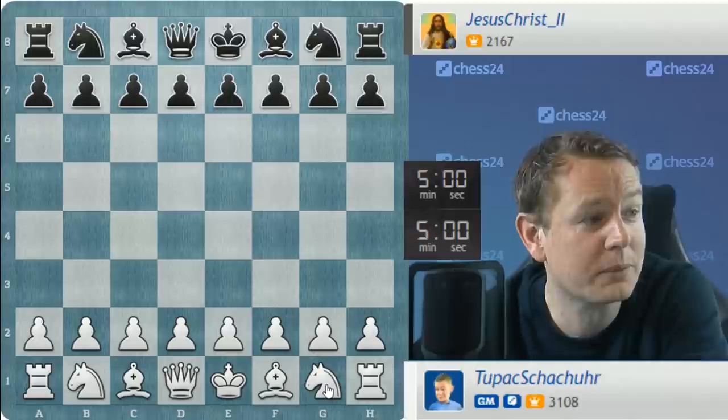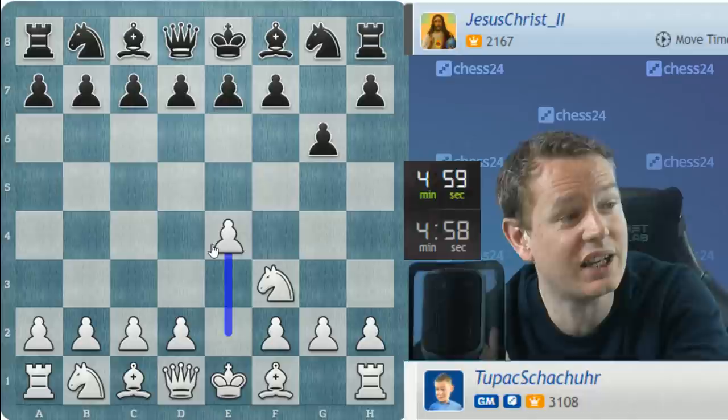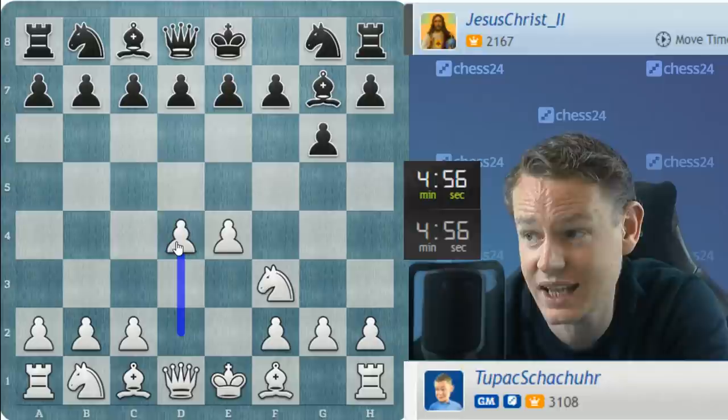All right, this is the starting position. I usually like to play d4 here. Sometimes I play c4 and sometimes I play knight to f3. The thing with knight f3 is that if your opponent wants to play the Grunfeld, then you can use tricky move orders like g6, e4 to try to get them off the Grunfeld. So it has an advantage against certain move orders.